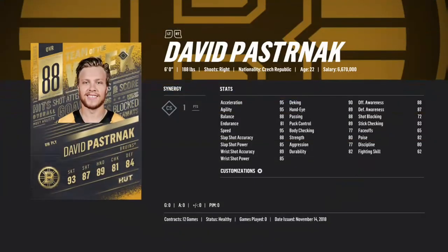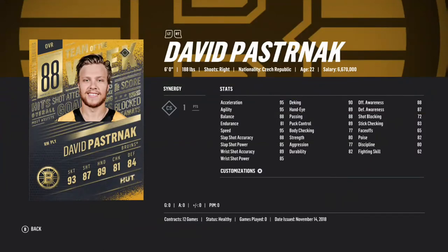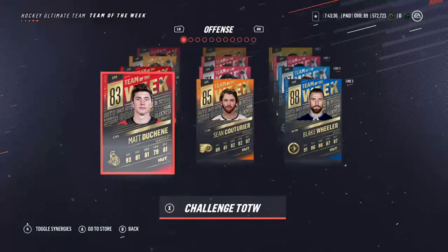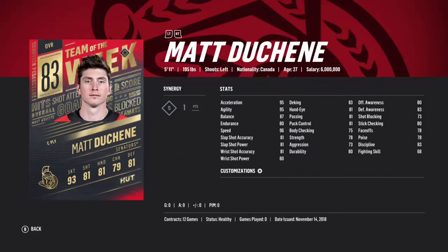Next we got David Pastrnak 80 overall — he's got Call the Shot. Insane card: 95 speed, 88 slap shot accuracy, 85 slap shot power, 89 wrist shot power, 90 deking, 89 hand eye, 88 passing, 89 puck control, 80 strength, 77 aggression, 82 durability, 88 offensive awareness, 87 defensive awareness. It's a great card. His 86 overall Prime Time card was really good, and this Team of the Week card is going to be nasty. The only problem with this card is his physicality isn't that good.